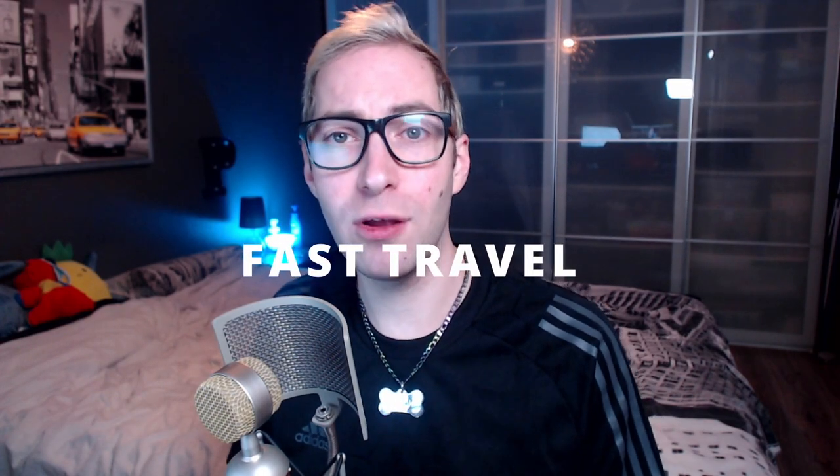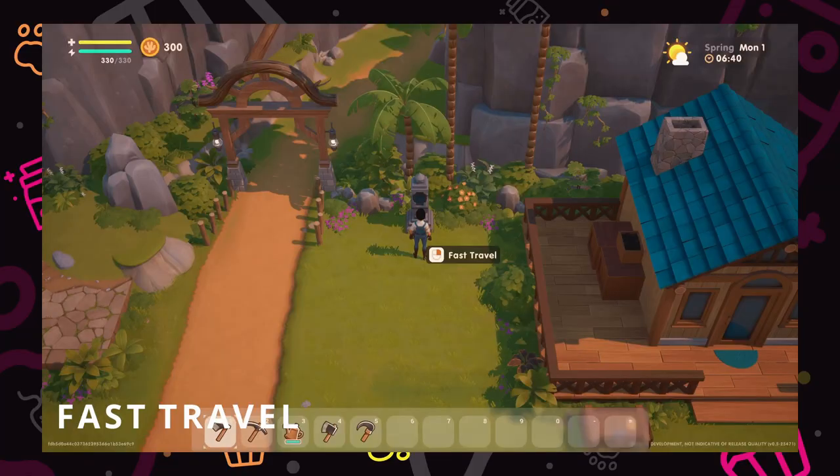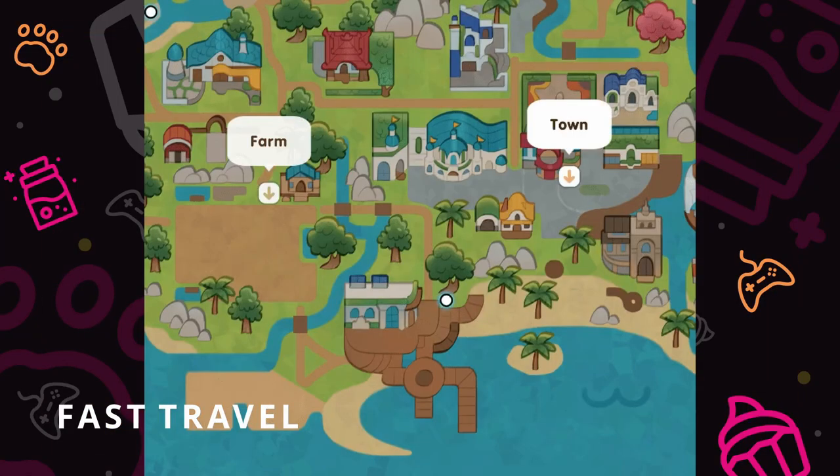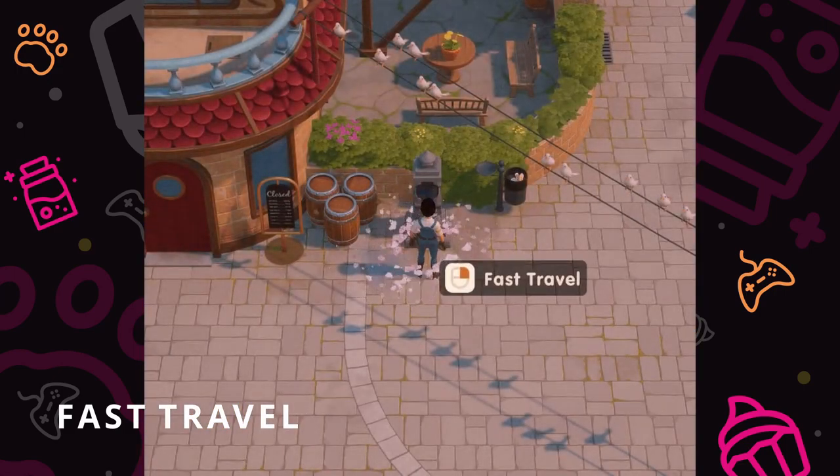Next up we have an update that is especially for those of you who aren't a fan of walking. That's right, fast travel makes an introduction into the game. As you progress through the game you will find special teleport tokens that you can use to fast travel across various parts of the map. These fast travel points will allow you to get a lot quicker to all the different areas.